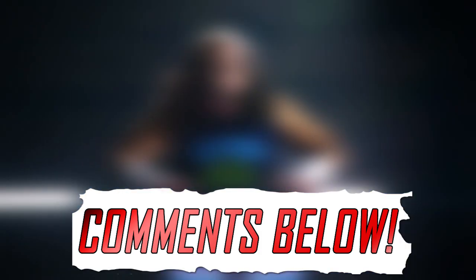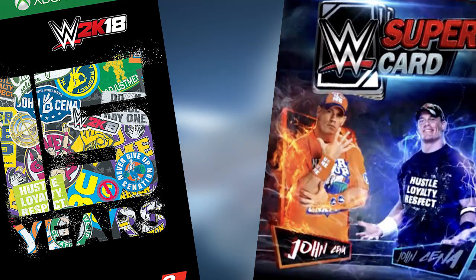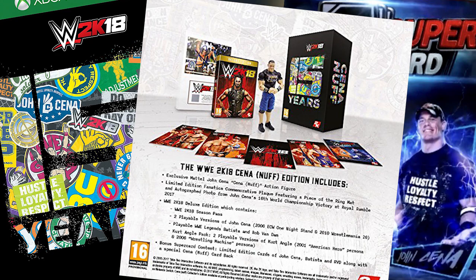The only thing not confirmed at this time is how you'll gain access to the Seen Enough John Cena, Kurt Angle, Batista, and Rob Van Dam from pre-order or special editions. Going by last year, I would imagine you'd expect to see Kurt Angle in four to eight weeks of release, and the deluxe edition content will probably be available by the beginning of 2018.